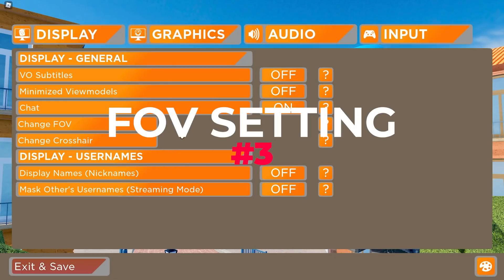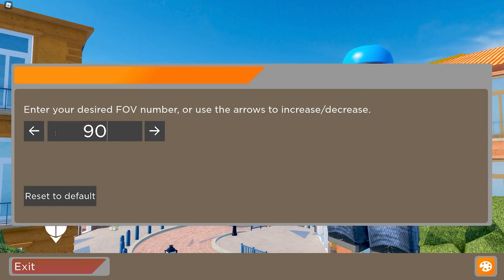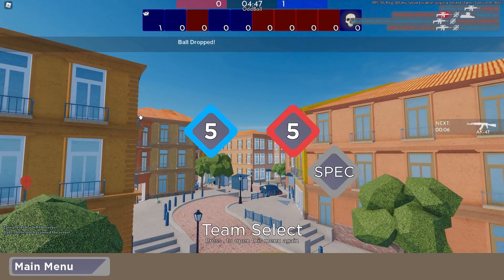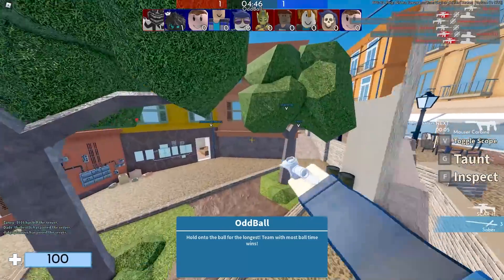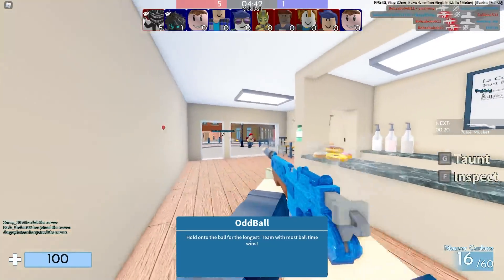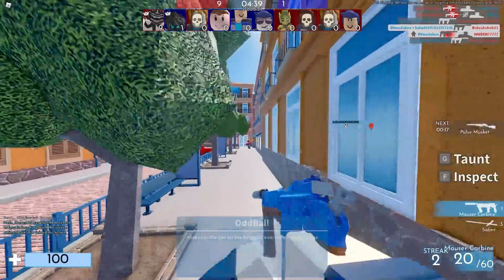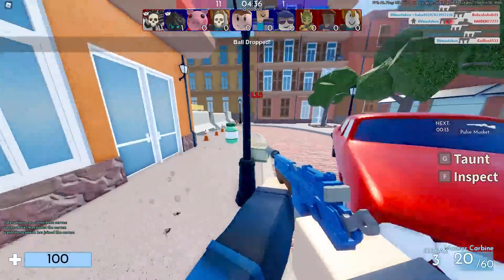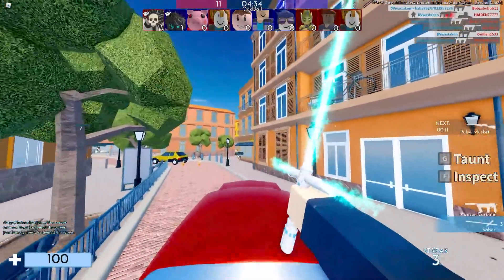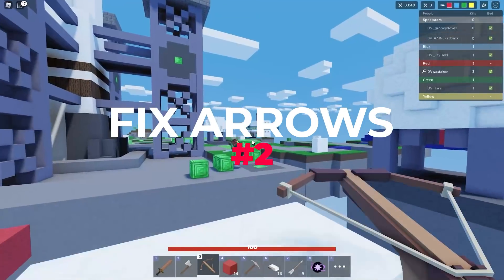Number 3 is a field of view, or FOV, setting. If you play Arsenal or Minecraft, you're used to changing your FOV to widen your peripheral vision. Currently in Roblox BedWars, the camera is so zoomed in that you can't see someone coming up to the side of you, and you can easily get ganked — especially in first-person view.